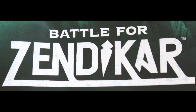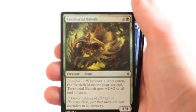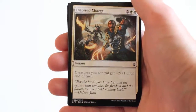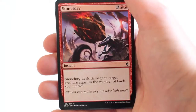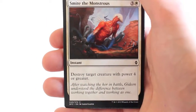And last but not least, Battle for Zendikar. Dispel, Mind Raker, Territorial Balath, Clutch of Currents, Inspired Charge, Shadow Guild Glider, Stone Fury, Smite the Monstrous.